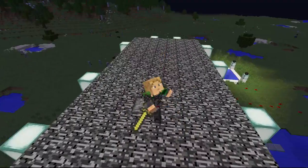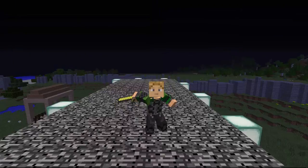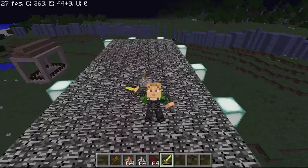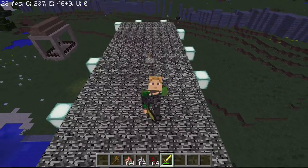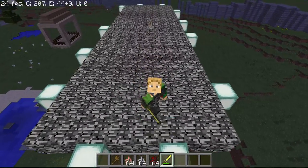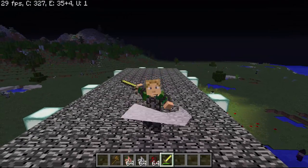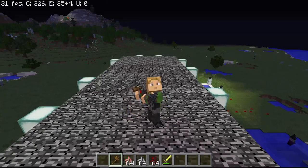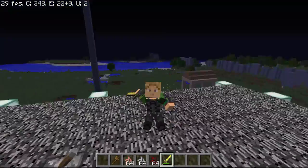As you can probably notice, this is the animations mod. You can see that when I'm moving my sword it looks a lot nicer, and also if I run and stuff it looks a little better - like I'm actually running. Axes have their own special animation too.